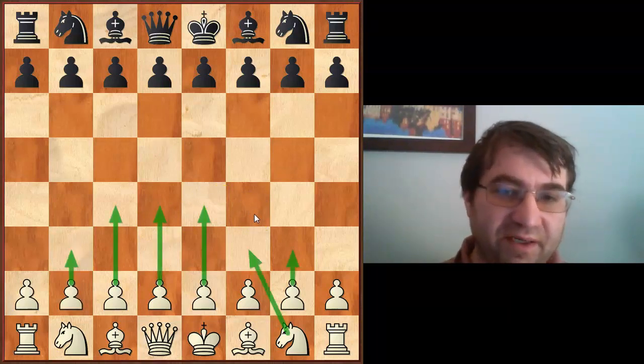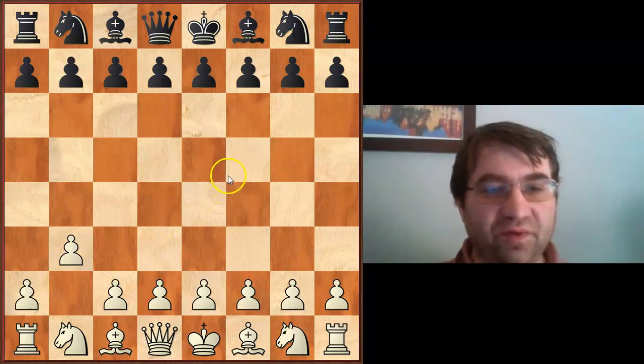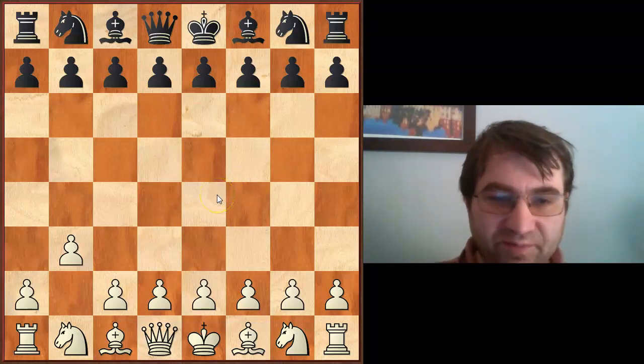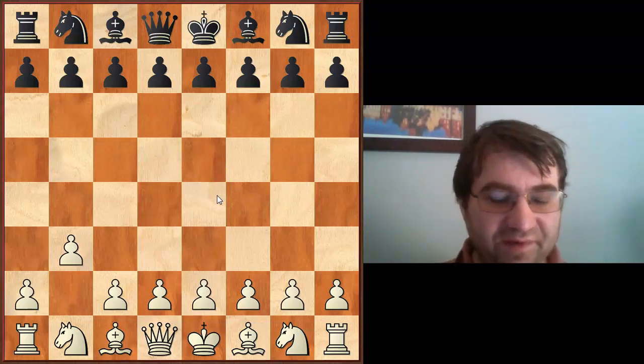B3 has kind of surprised me a little bit — it's right up there with all the other ones, scoring right around 52%. It's a solid move. It puts the bishop on the long diagonal and you can use it as part of a consistent setup.